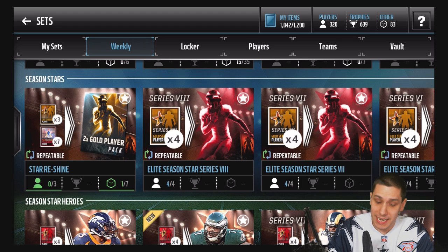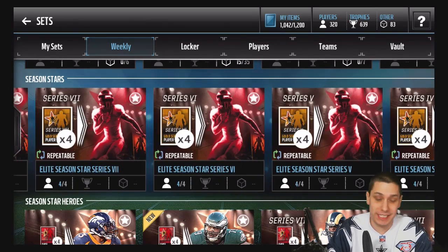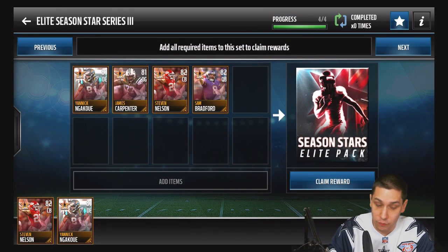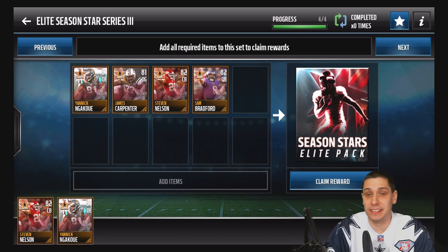What we're going to be doing today - I actually have enough of the Season Stars, and for the ones I didn't have I went in and purchased the cards. I have enough for every single set to complete them. For example, in Series 3 we needed four players and I have all four. We're going to get an elite player out of each set. All of these players are going to be 90, 91, or 92 overall, averaging between 50,000 to about 125,000 coins.